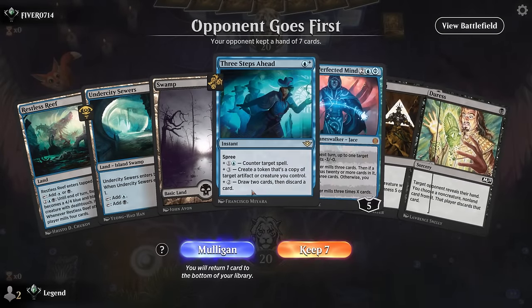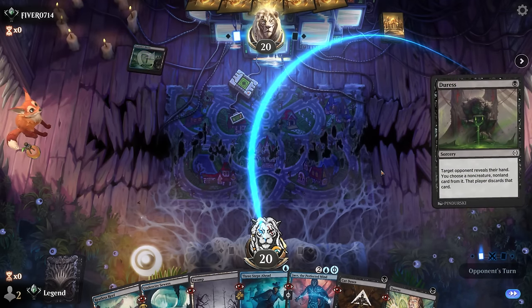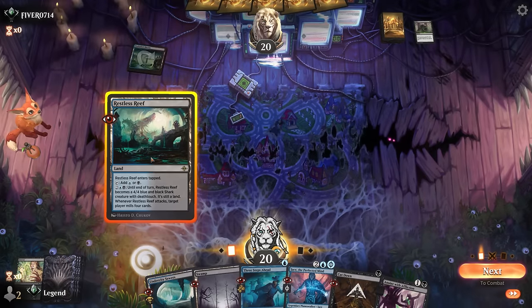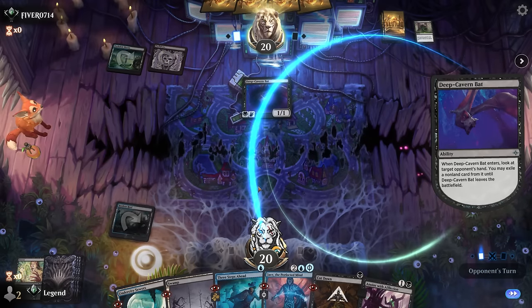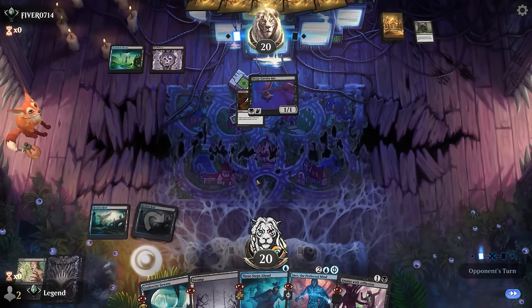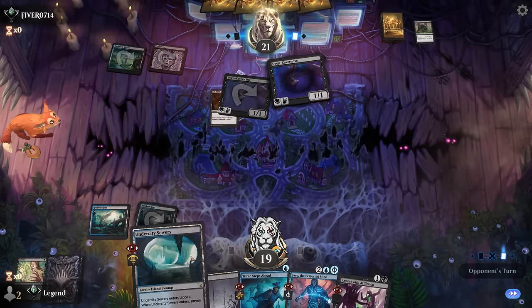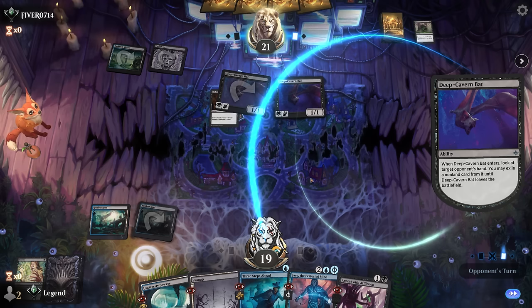We're on the draw — hand seems functional with tools against aggro and control. Opponent is also blue-black with their own Duress, so they're probably going to take my Duress so we don't have any information. Get the Restless Reef going. Bats would normally take Cut Down. Can play another Reef as long as we're hitting our land drops. In a control mirror, land drops are good — if we surveil a land we'd want to keep it, but we also want to look for the demon. A second Bat is a bit more effective now — they can take my Anoints and then we don't have an immediate answer.